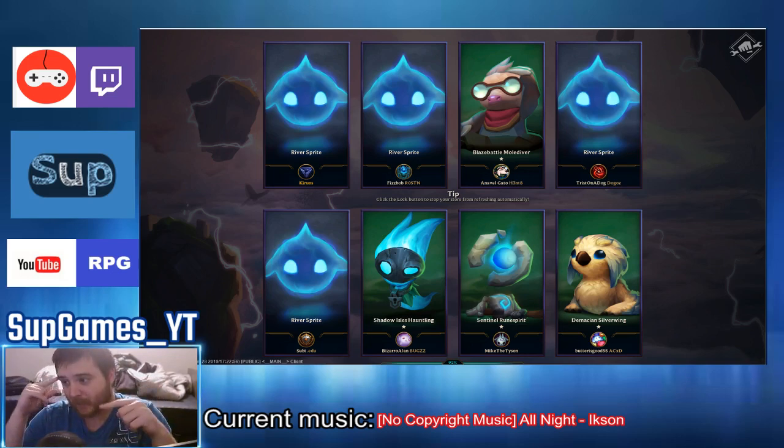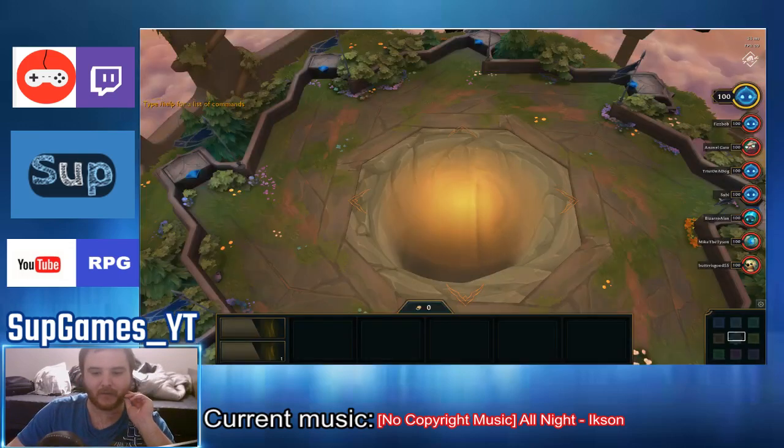One important thing: when you buy a unit, you can sell it for the same amount you just paid. So the strategy is — as long as you have space in your champion inventory, you can just buy units, wait for the next round, sell what you don't need, and if you get another copy of a champion you already have, keep it and fuse them into 2-star.